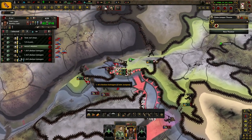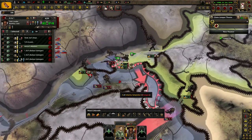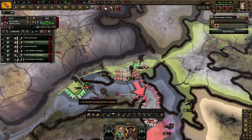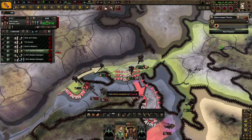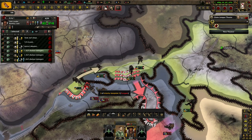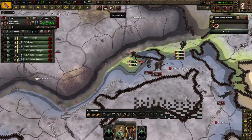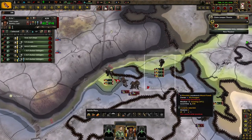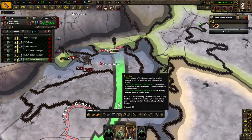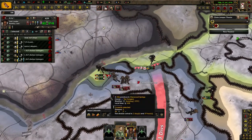These guys have more than enough supply — I just need you to hold out. Destroy that last division. Come on — and we've got him, cool. We're going to reorganize these guys just a little bit. We've lost a lot of guys — they've lost 4,000 which is pretty good overall. Repositioning everyone across the front.